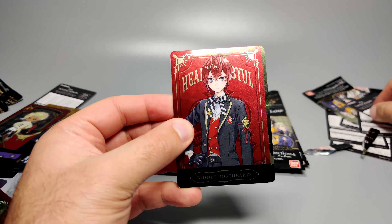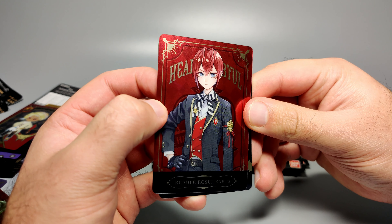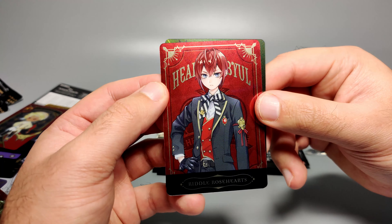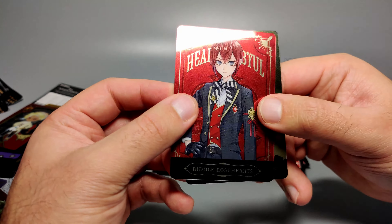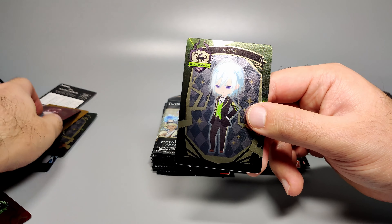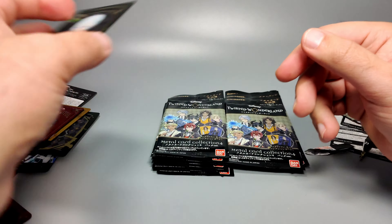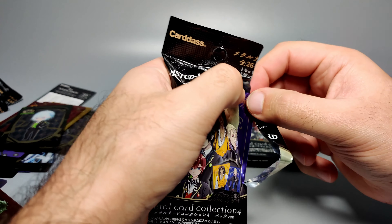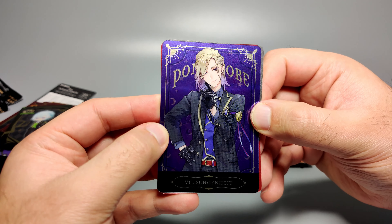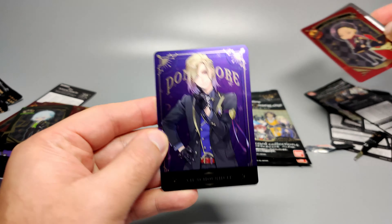Next one is Riddle Rosehearts — very cool looking character with a nice bow tie, or actually a tie wrapped as a bow tie. I love the blood-red or wine-red waistcoat. On the back you've got Riddle Rosehearts with his character information. Then we have Silver — not Riku — Silver with the apple green waistcoat, looking very serious.